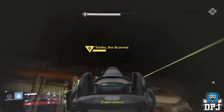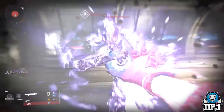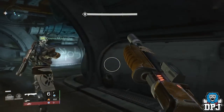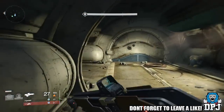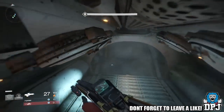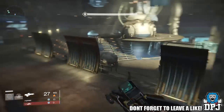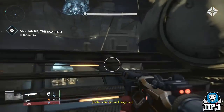Available gold skins coming with the Taken King will offer a choice to boost intellect, discipline, and strength. So boosting those stats won't be just down to the armor you're wearing — there'll now be a boost that comes from your ghost. I'm curious to see how this works and to see the many variants of ghost skins, and I'm seriously hoping there are more than just a couple available.